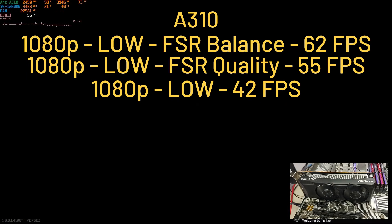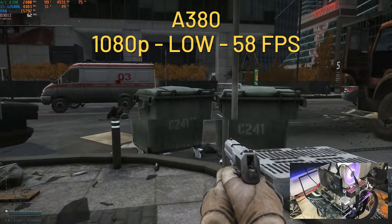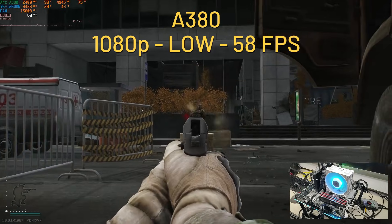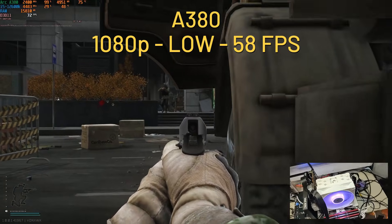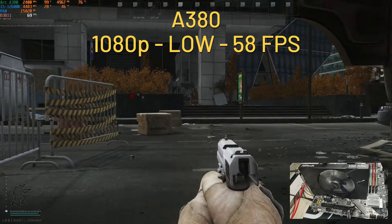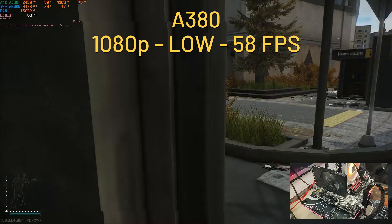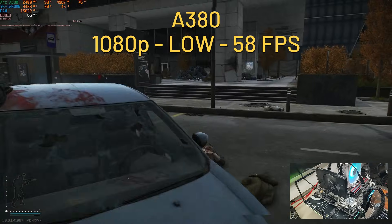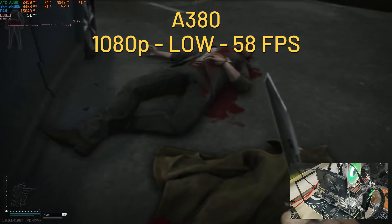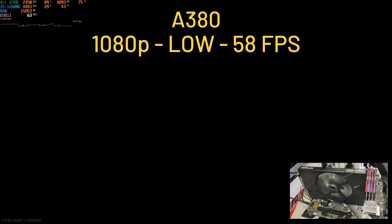So 16GB seems a bit too low. Next up is the A380 with 6GB of VRAM. At 1080p, low settings and no upscaling, we get an average of 58fps — highly playable and super smooth. GPU is packed at 99%, using 4.9GB of VRAM. CPU-wise, we're in the mid-20s. For RAM, we're using 16GB, a bit lower than with the A310. I don't know if it's because we're in a different area of the map, but 16GB still seems a bit short for the minimum requirement.